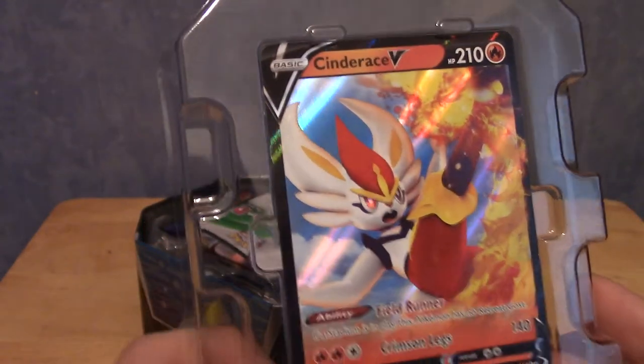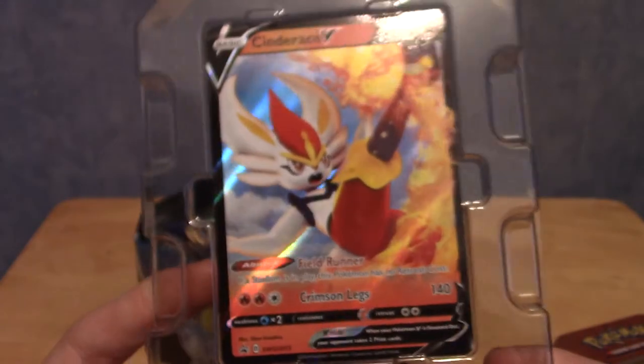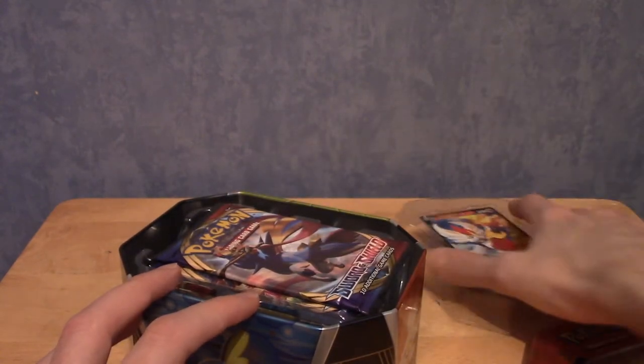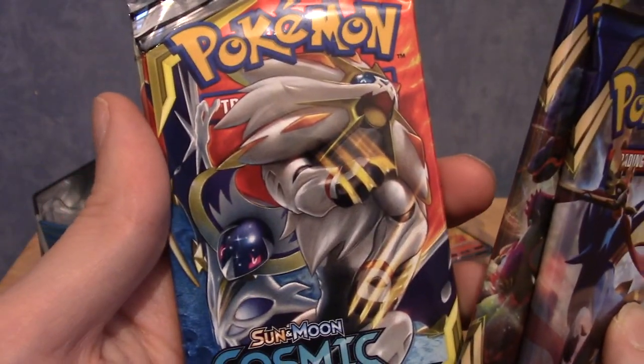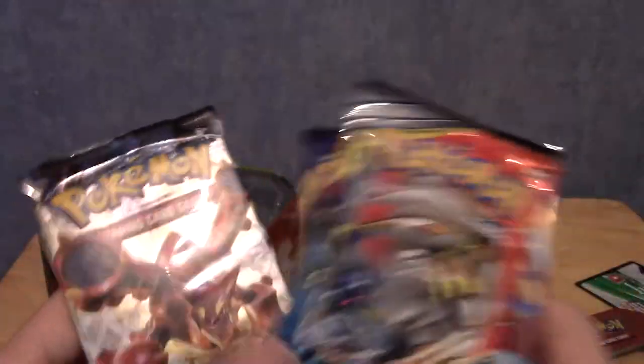I'm tempted to get the other two tins now - I told myself I'd just get this one because he's my favourite, but maybe. We've got a Sword and Shield pack, another Sword and Shield pack, a Cosmic Eclipse pack, and a Steam Siege pack. Wow, that's going back. Let's crack open the Steam Siege - I'm almost totally complete with my Steam Siege set because a friend went quite into collecting it, gave up, and I bought the binder off him. I think I need two or three BREAK cards still.